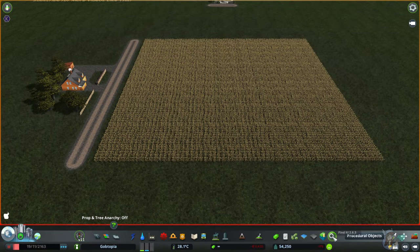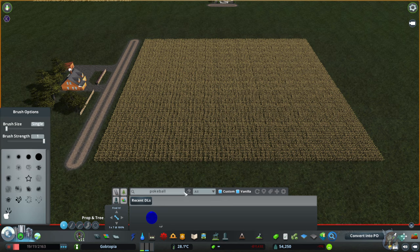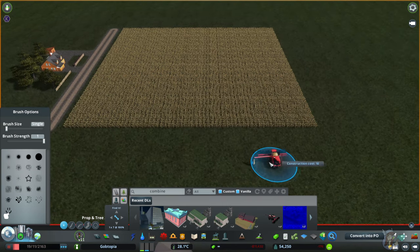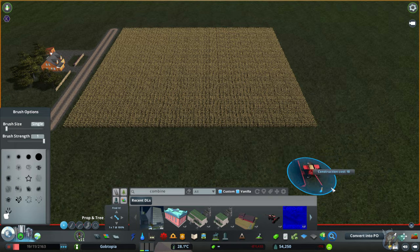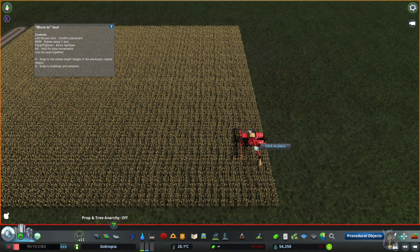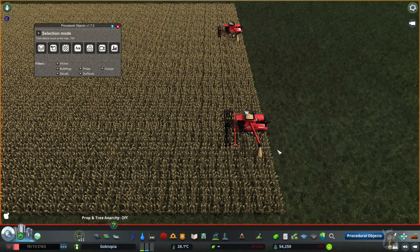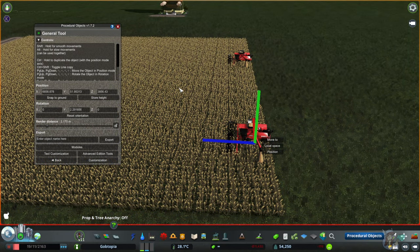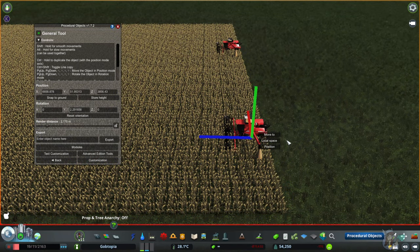Now we want to make some stuff move. I'm going to demonstrate the two movement modules that I find the most simple. First, let's start with these combines in the wheat fields. I put them down the same way I put down my other PO objects — convert to PO — and I'm going to place them here at the edge. Let's get into the Edit menu again. I'm already comfortable with their size, position, and rotation — they're all fine.